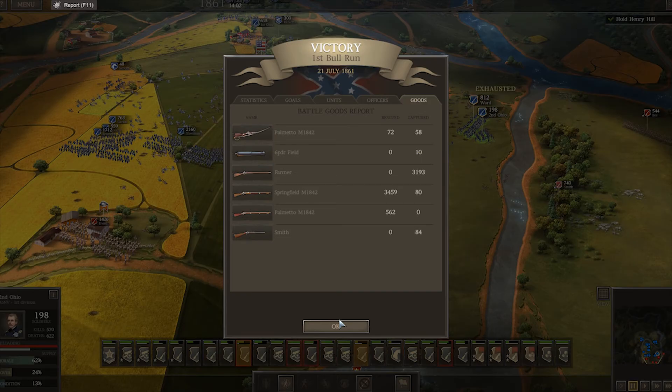Anyway, this has been Ultimate General Civil War — we've been playing the campaign. This is the first major battle, the Battle of Bull Run, the first one, and there'll be another one coming up sometime. Check back tomorrow to see the next engagement in the campaign — I'm not sure exactly what it is, I think it's just a small skirmish. Anyway, I hope you've enjoyed it — if you have, hit the like button, if you want to see more, hit the subscribe button, and check back tomorrow to see the next battle. Thanks for watching.